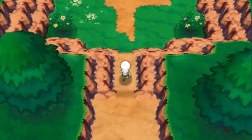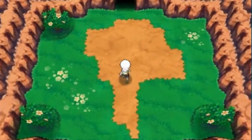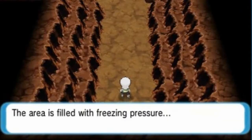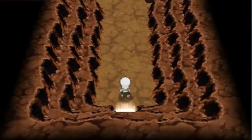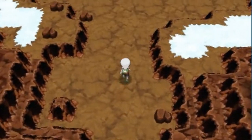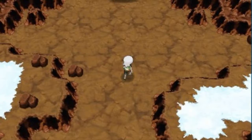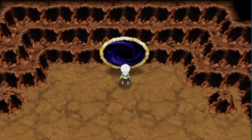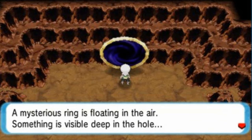Let's go right ahead and find Kyurem inside this big old cave. The area is filled with a freezing pressure, and just as you walk in you'll see some ice all over the place. There is another portal right there waiting for you — a mysterious ring is floating in the air, something is visible deep in the hole.